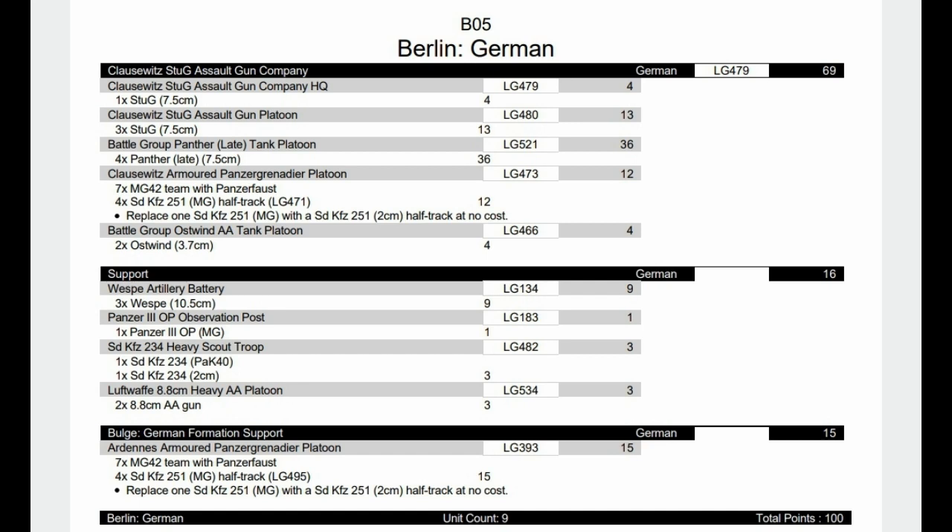Now we have the Klauswitz Stug Assault Gun Company — it's pretty much all Stugs really. The HQ has to be a Stug, the first unit has to be a Stug, and then you have some drop-down options for the next two units. The second compulsory one can have Panthers, Jagdpanthers, Panther Late — the first two being infrared — and your Stugs of course. The third one is Stugs, Panzergrenadiers, and Panzersturms, all armoured, and then your AA options. I've just gone with Stugs and Panthers with Ostwinds — Panthers probably being my reserve option — and the armoured Panzergrenadier Ardennes variant to help out. This time the heavy scout unit is sporting the new Pack 40, and I added enough points for an OP for my Vesps, plus two 8.8 AA guns for three points.